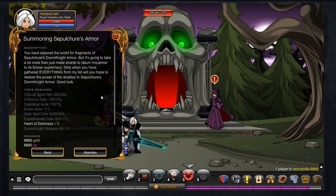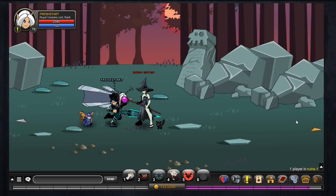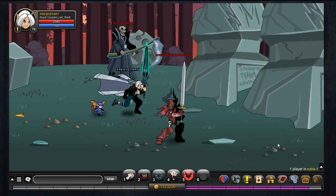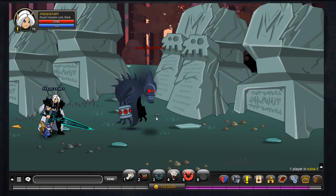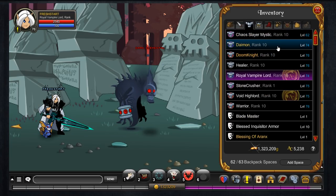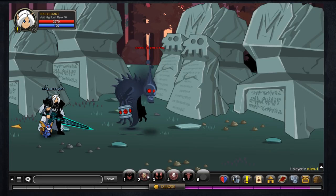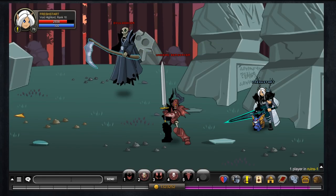All I needed to do now was go and get the Heart of Darkness. To get that, all you have to do is go to Ruins and kill the dark elemental at the end of the map — I had to Google that because I wasn't sure. I decided to use the Void High Lord class since I haven't used it in a little while; mostly I've just been joining Nolgarth and using my Royal Vampire Lord. I really like the Royal Vampire Lord — I'm glad I stuck at it and carried on farming.